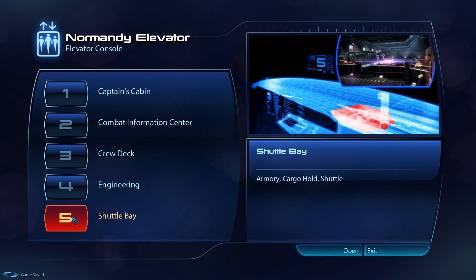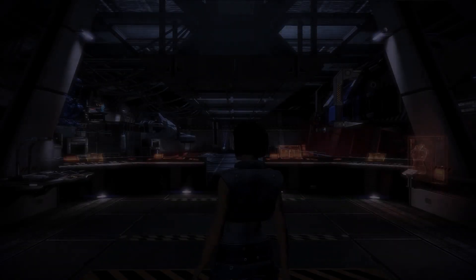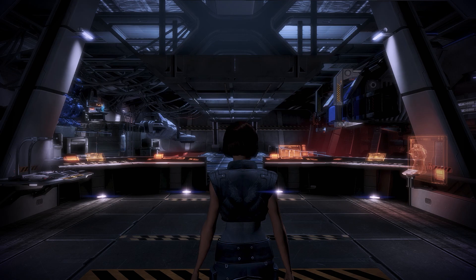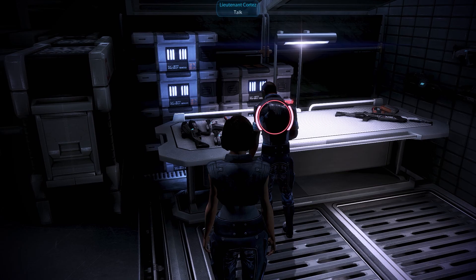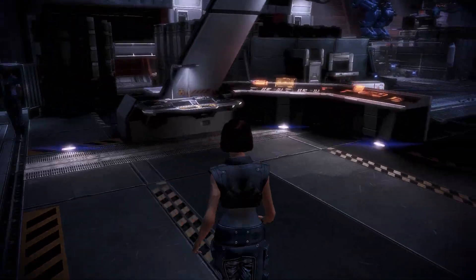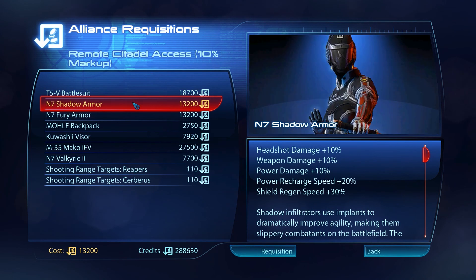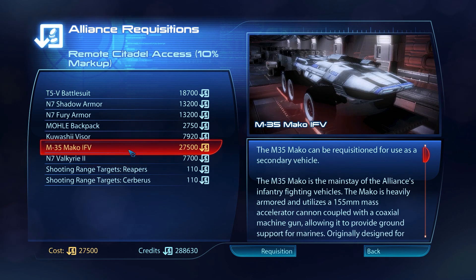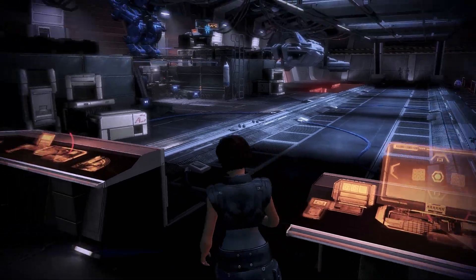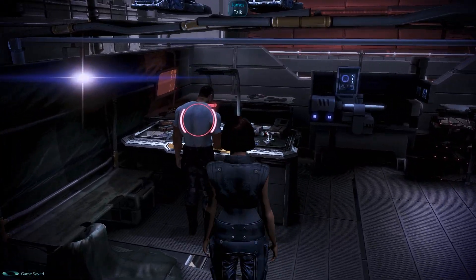How much do you want to bet that when we go down to the Shuttle Bay it might just crash? We're fine. Nothing from him. Let's see if there's anything new in the shops — just Battlemaster armor and stuff I don't really want to wear. And the Mako — we have the Hammerhead.